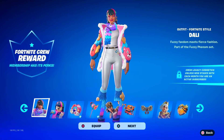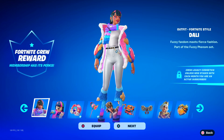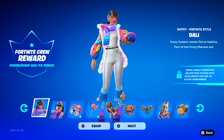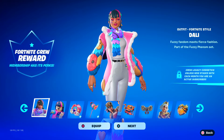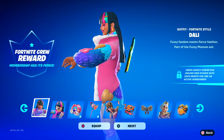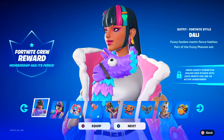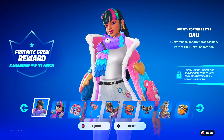Honestly, the skin looks awesome. I think it's called Dolly — I hope I'm saying that right, it's either Dolly or Dolly. 'Fuzzy fandom meets fierce fashion.' I love how on the sleeves of this jacket — this coat — you can see Guff and Peely. Over here we got Cuddle Team Leader and a heart. It's kind of awesome. And of course, wearing a llama scarf. That's actually kind of awesome — great skin. Very happy to get this as part of the Fortnite Crew.